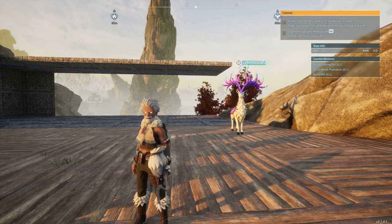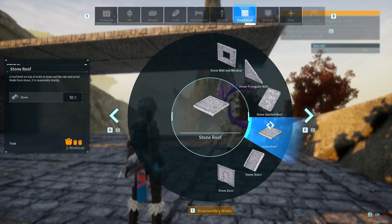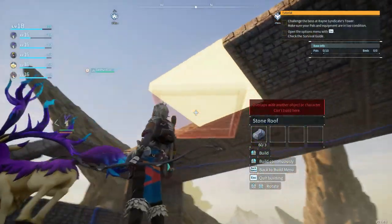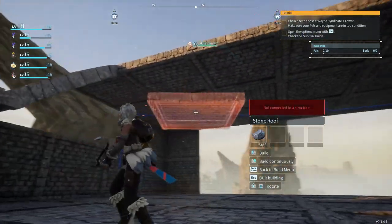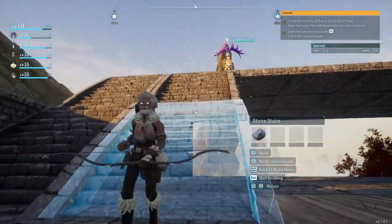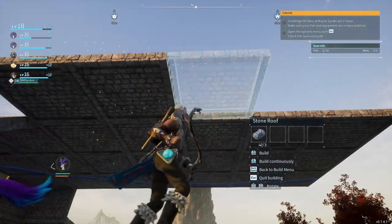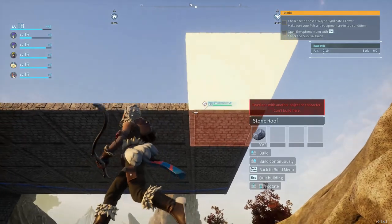Hello everybody and welcome to episode 10 of the Pal World series. In today's episode we're going to finish up this build of the second base, which is going to almost entirely be a base based around ranches. That's why I'm making multiple floors — the ranches are very big in this game and I need lateral space to fit the amount I want.